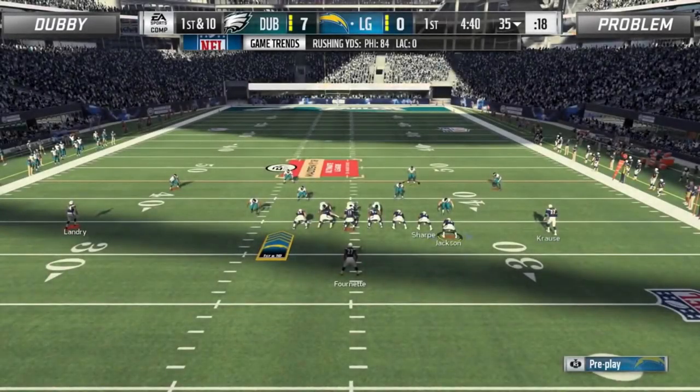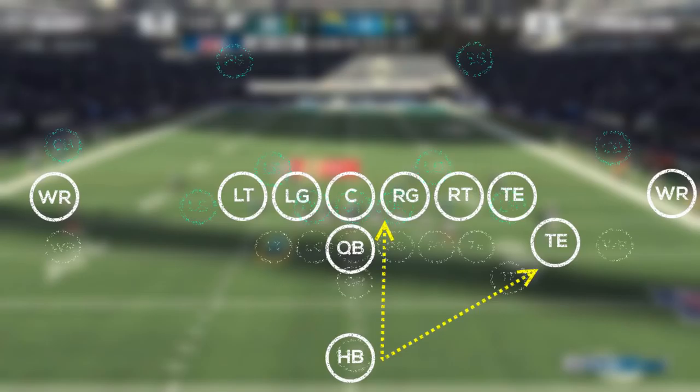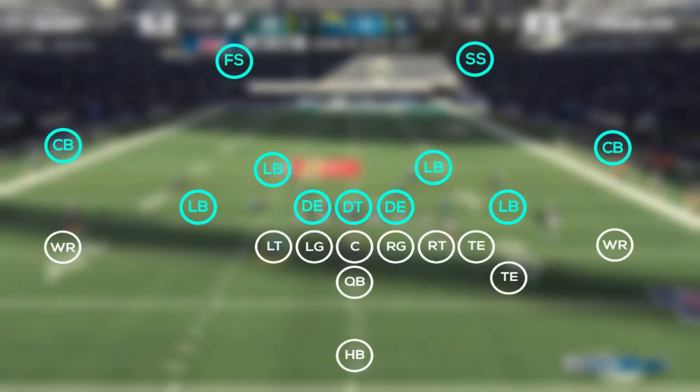Let's take a look back at why it was so effective. Right out the gate, Problem looks to establish the run game out of the single back wing formation. This formation primarily threatens either a stretch to the strong side or a dive up the middle, and in this case, the strong side stretch looks enticing.